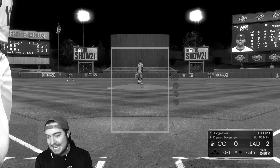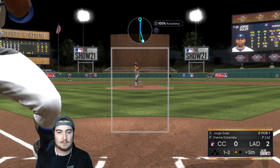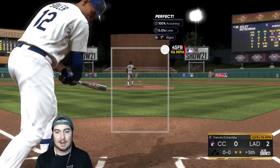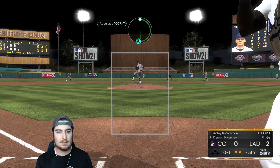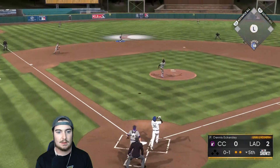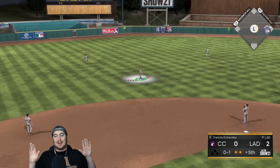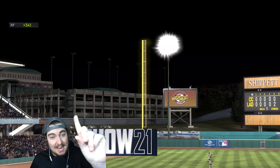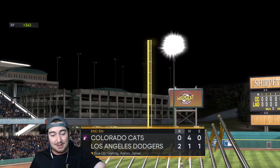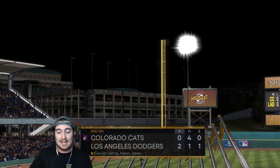Eckersley now has an ERA, unfortunately. See if we can get him through the fifth here. At this rate, if we could get six and keep it at a two-run game, then I'll be happy. We strike out Soler for the second out. We shut it down after the home run — we have given up one hit through five innings. One hit. Dennis Eckersley has given up through five innings, but it was a two-run bomb. That's the unfortunate thing.